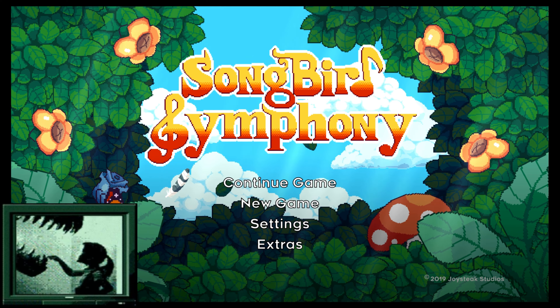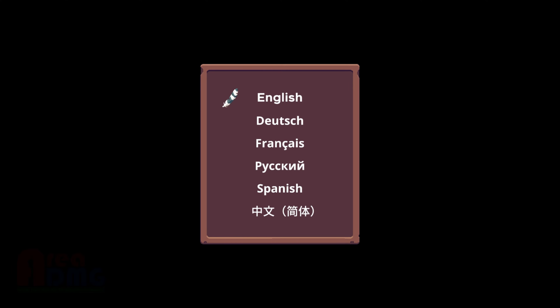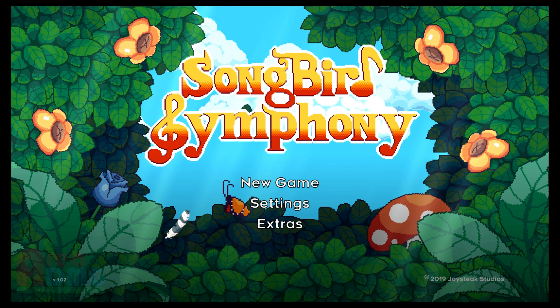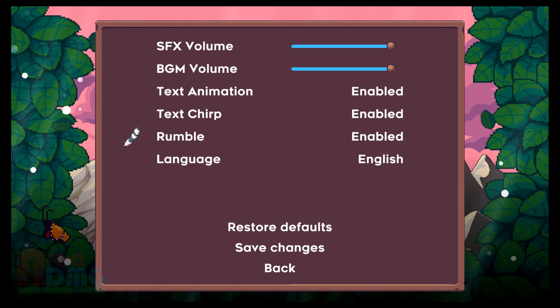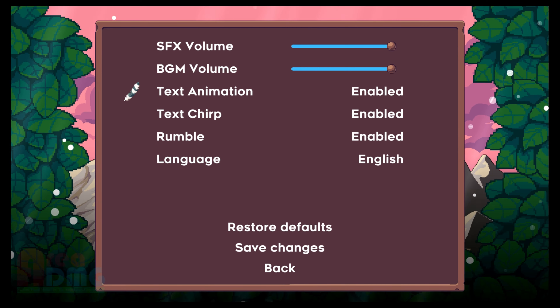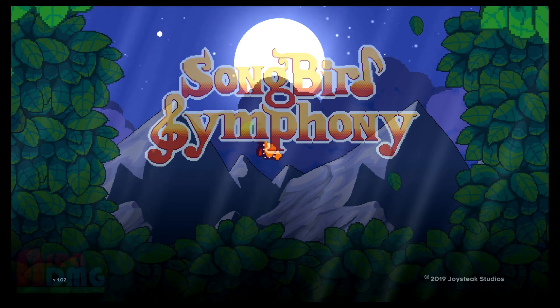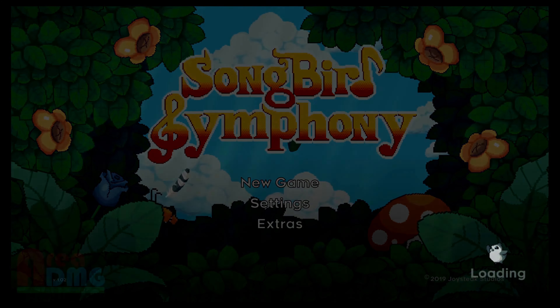Welcome back to Area DMG, I'm your host Phil Bustley, the Mile High Mouth. Today we're going to take a look at Songbird Symphony — whenever it wants to load back up, there we go. This one's been sitting on the hard drive here for a while. Ooh, text chirp text animation! That music's not too bad. Let's go to Extras real quick — nothing, just credits. Do new game.